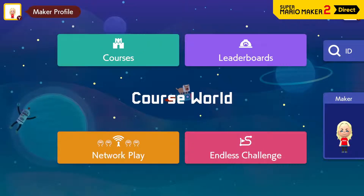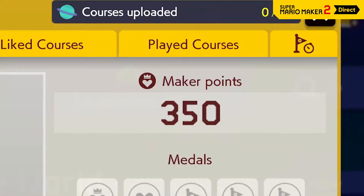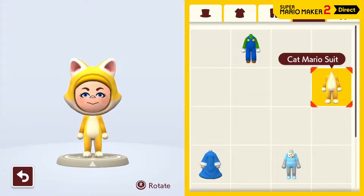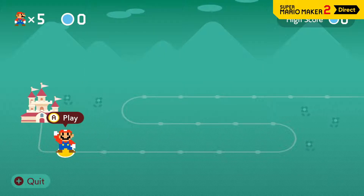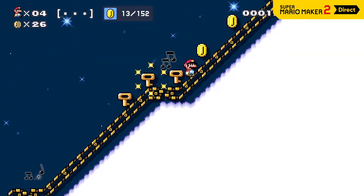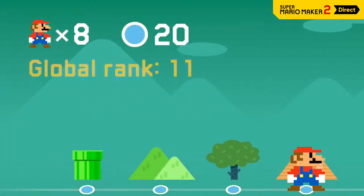In Course World, each player has a maker profile. If other players like your courses, you'll earn maker points. But why not be stylish too? Customize your look with shirts and hats that you unlock by completing various objectives. Test your skills by trying to clear as many courses as possible before you get a game over — select a difficulty and courses will be queued up at random from the full collection on Course World. Secure truly impressive scores and you might earn a top spot on the leaderboards.